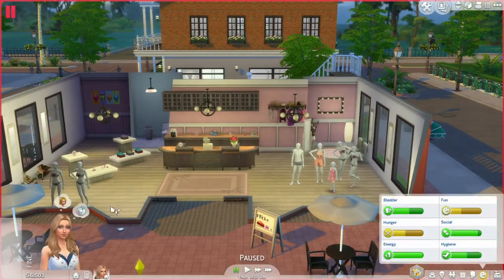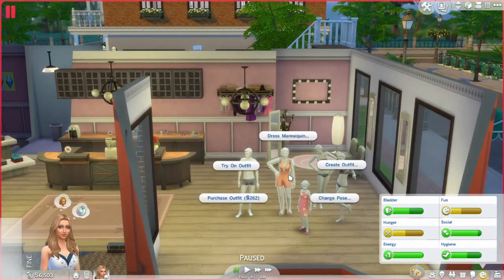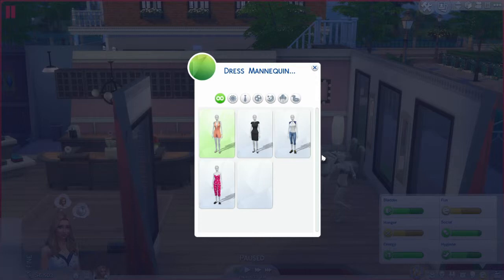I'll go into the mannequins in live mode and show you. You can create an outfit, change the pose of the mannequin, try an outfit. You can dress the mannequin in everyday clothes, formal clothes, athletic clothes, sleep, party, swimwear. What I did notice is if I have three female mannequins, I can't dress them in the same outfit but different color. I think if you have more than one female mannequin, each one has to be a different outfit category - one everyday, one formal, one athletic.